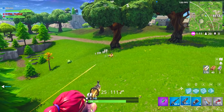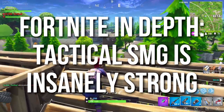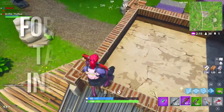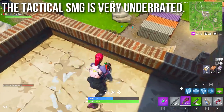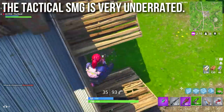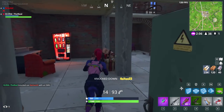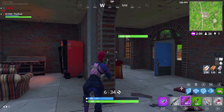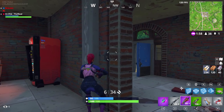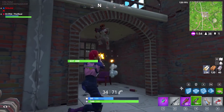Hey guys, Drifter here. Welcome to Fortnite In Depth. In today's episode we're going to be talking about the tactical SMG, because that weapon is insanely strong. This is another one of those very underrated weapons that a lot of people poo-poo on — as soon as they pick it up they'll throw it away for a better gun, or they won't even touch it unless they're desperate early game. That's a very foolish decision because this is an absolute sleeper weapon and a powerhouse in the right hands.